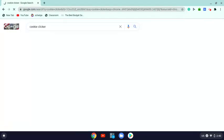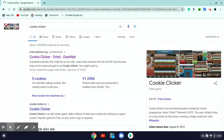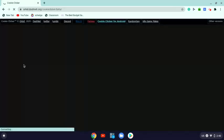There we go. So what you're gonna do — this is the newer Cookie Clicker. If I click here, it should give me cookies. I should be at zero cookies.